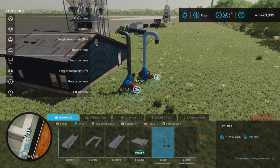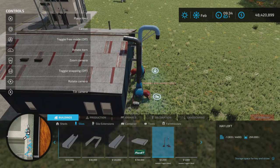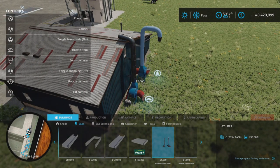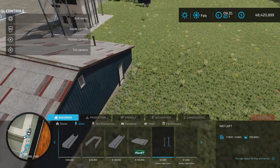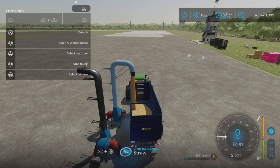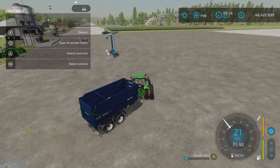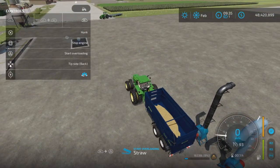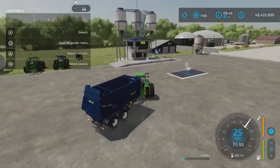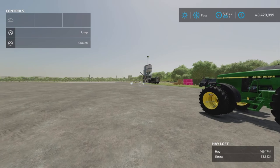You'd press toggle free mode on, being careful that the ground is clear. If you want the pipe to go in, you put your toggle free mode on and then place it down. Let's take some straw out — fill speed is pretty good. Product going in also works quite well. In silos, we have the hayloft working and the broken bale and pallet storage.